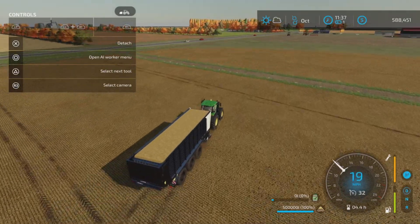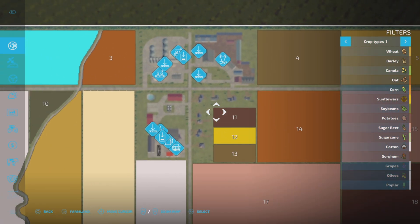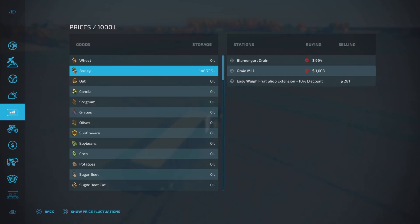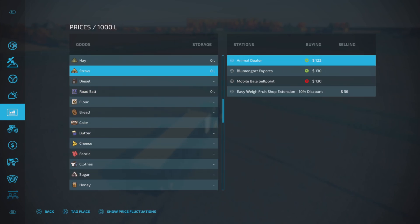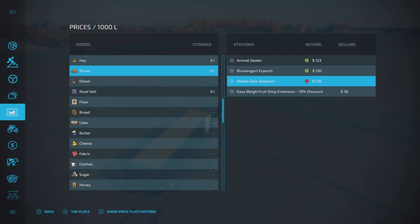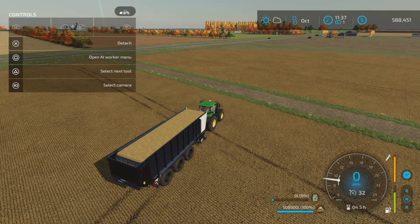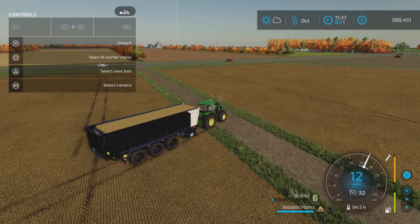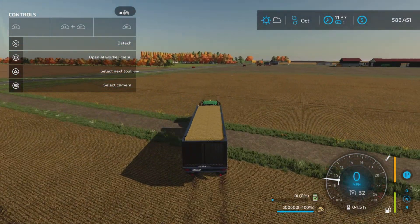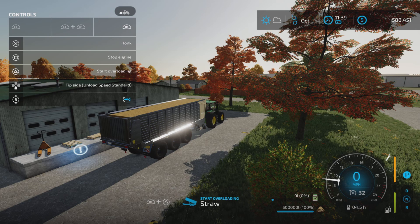This is the most realistic way I've ever harvested, except maybe right at the beginning of the game when you don't have any mods. Let's see if we can just go ahead and sell the straw since I don't really need it right away — 130k. Oh, the mobile baler sell point won't work because these aren't bales. Let me head over to Bloomnart — I probably said that wrong — over there. I'll show you the other neat feature of this forage wagon.